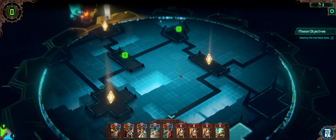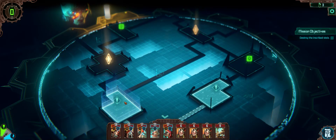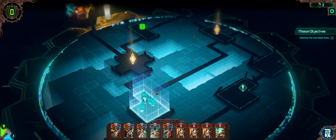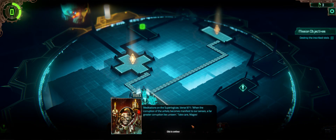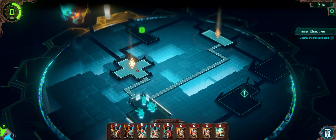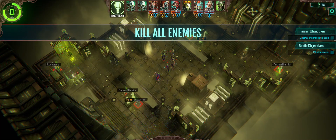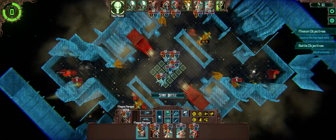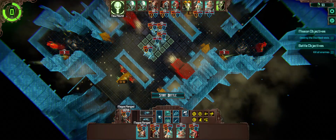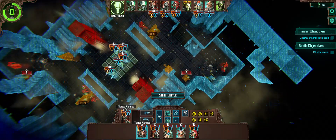Destroy the inscribed steel — yes, three points of interest. Let's go down here, grab Blackstone and move on to this one here. Kill all enemies. If I remember right, this guy comes forward whenever he's attacked. We've got some Necron warriors over there. Scan point — we've got somebody in every area here.